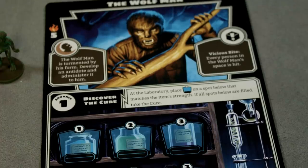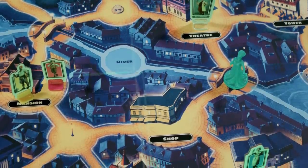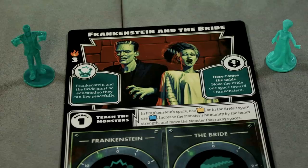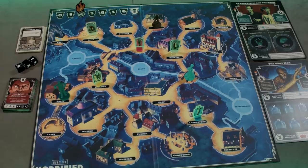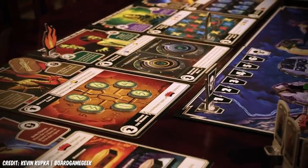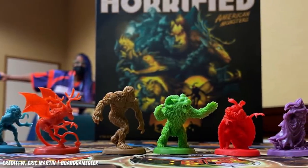Monsters are terrorising the town, each monster has a different mini-game to defeat them, players work together pandemic-style to move around the map, grab items, try to solve those mini-games and protect the innocent townsfolk, all before the undateables here turn your skin into a fancy wedding arch for their big day. It plays in an hour, it's easy to teach — easier than Pandemic — and it looks fancy to boot. If you're a fan of classic horror and fun, Horrified is a wonderful shout for fearsome family frolics.